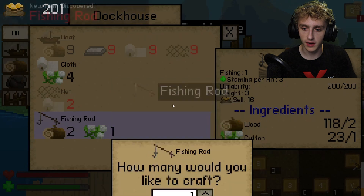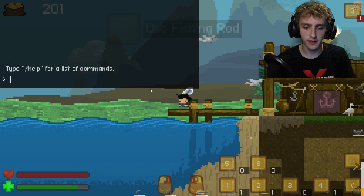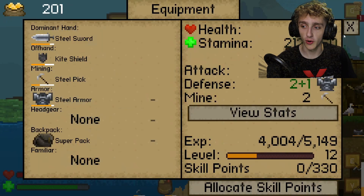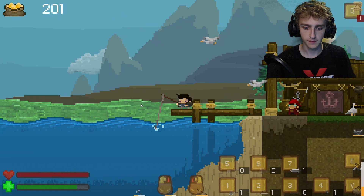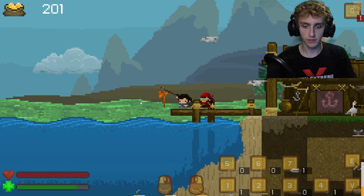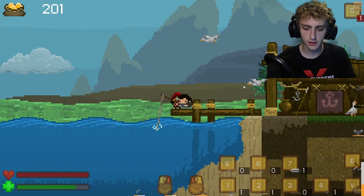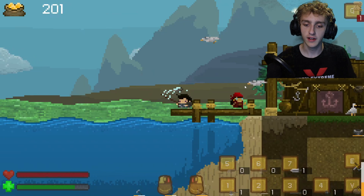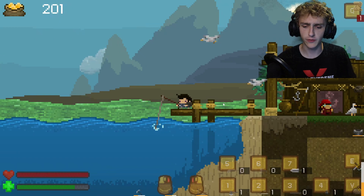But first we're going to build a fishing rod because I'm curious — and curiosity is going to catch me a fish, not kill the cat. Use fishing rod. We caught a rusty axe! I guess it's like almost every other fishing game where you just press a button, wait, and when it tells you, you press the button again. Let's see if we can catch an actual fish.